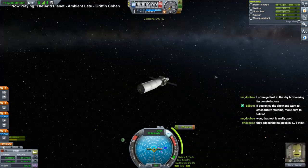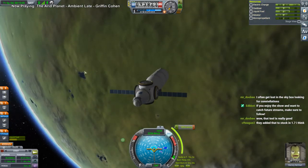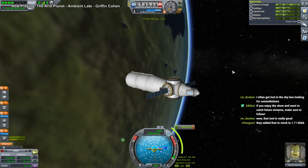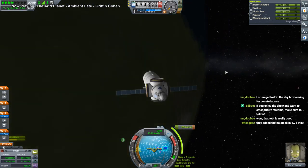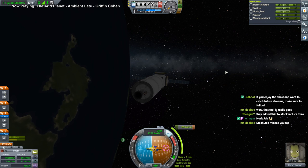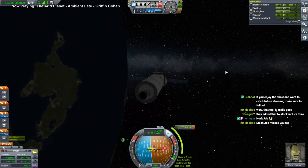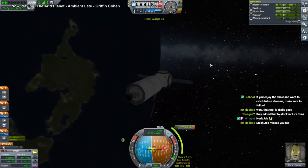I still prefer either Precise Node or the one that MechJeb has in it because of the plus and minus keys. She loses charge faster — I guess it's just because we're turning, and a Kerbal increases the charge depletion.